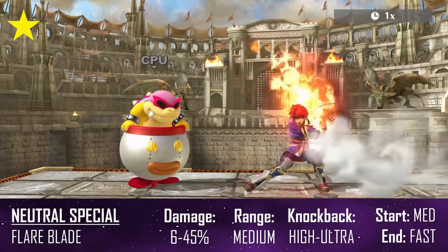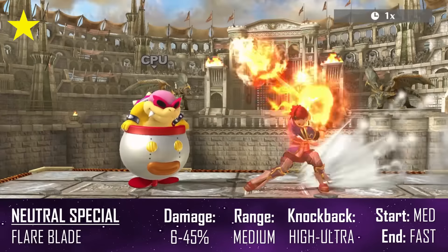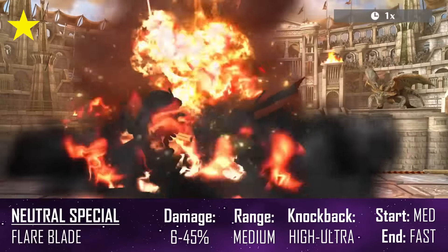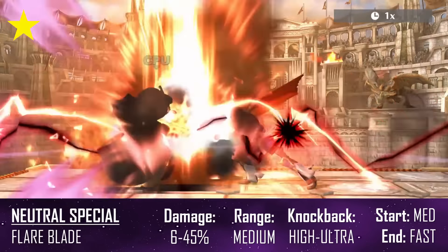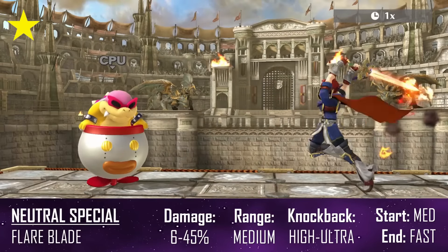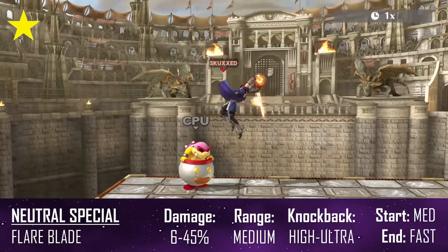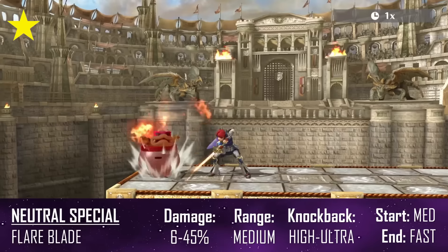His neutral special, Flare Blade, has him charge up before slamming his sword down in a fiery explosion. As you charge, it grows in power and insta-kills at full charge regardless of the percentage they're at, but causes recoil damage. While it does have some start up, it has next to no ending lag — in fact there may be none — so you can attack almost immediately afterwards, making it a ridiculously good edge guarding and bait tool since your opponent will have a hard time punishing you. It also benefits greatly from B-reversing, since you can utilize Roy's already great momentum in the air for mind games.